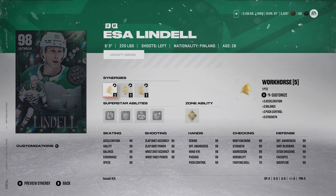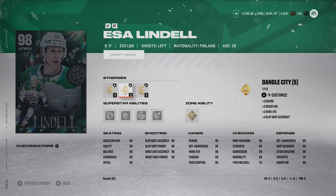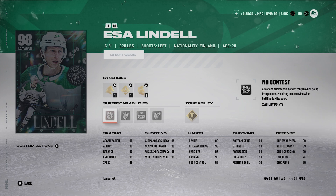Number 7, Esa Lindell — 6'3", 220 — left-handed defenseman with excellent abilities. He's got Buzzing, Spark, Fly the Zone, and either Wingman or Workhorse, so you can have 98 acceleration or 98 speed depending on what you want. Acceleration is pretty important for defense in my opinion. He's got Silver No Contest, Silver Stick'em Up, Silver Bouncer, Silver Ice Pack, and Gold Shutdown. Gold Shutdown is really, really solid to have on him. This card is so solid defensively — that's really what you're getting from Lindell.